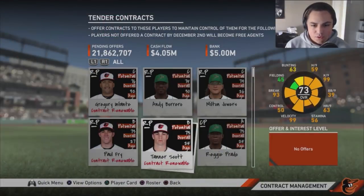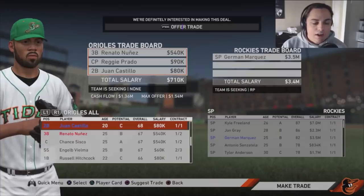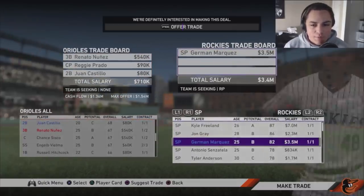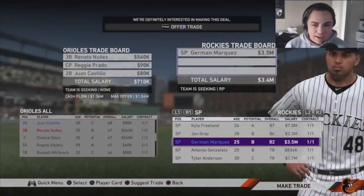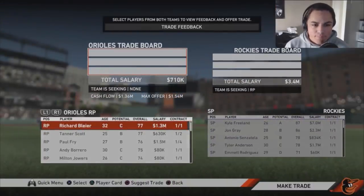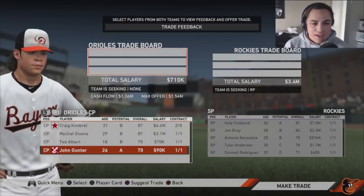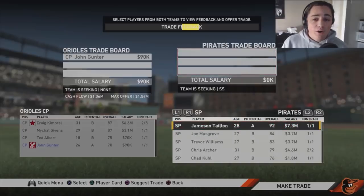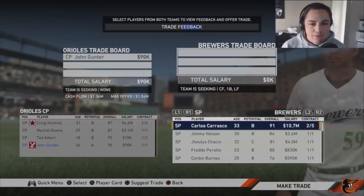The next trade is Renato Nunez, Reggie Brado, and Juan Castillo for Germaine Marquez of the Rockies — 82 overall, decent stats. We are in massive need of starting pitching. We also have another closer who's 26 and 70 overall. There really weren't any good starters on the free agent market, so we're going to have to find them through trades.